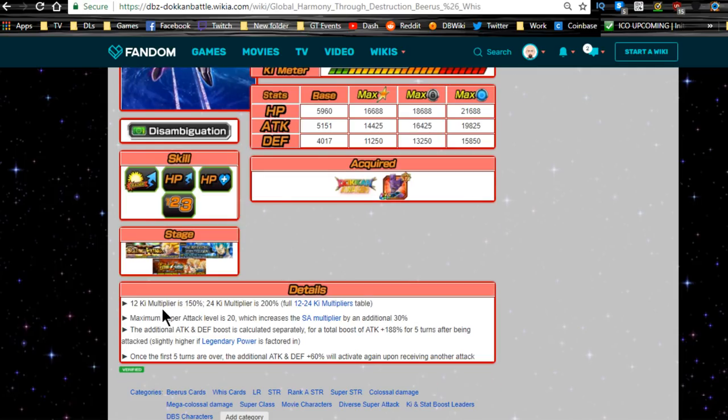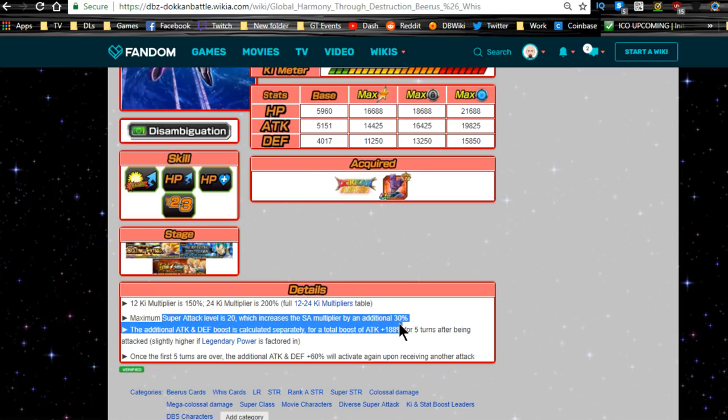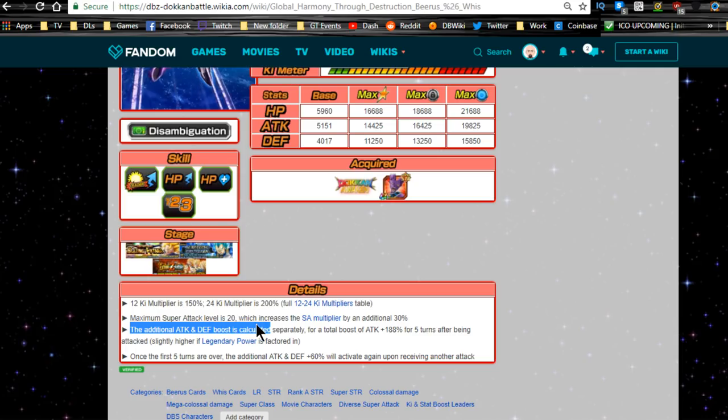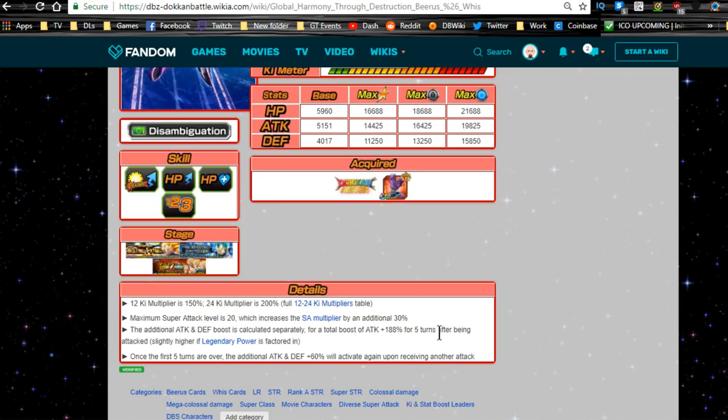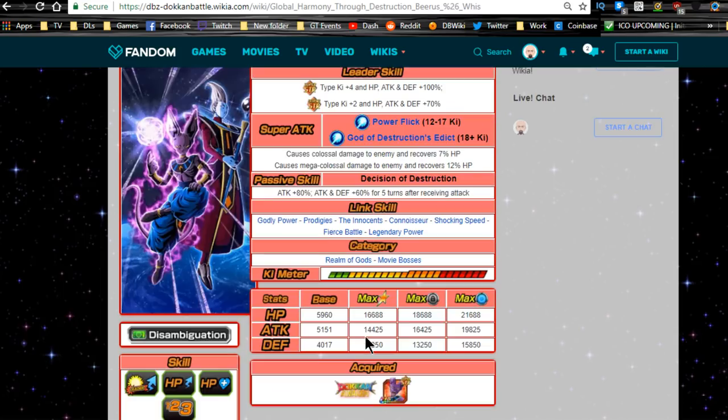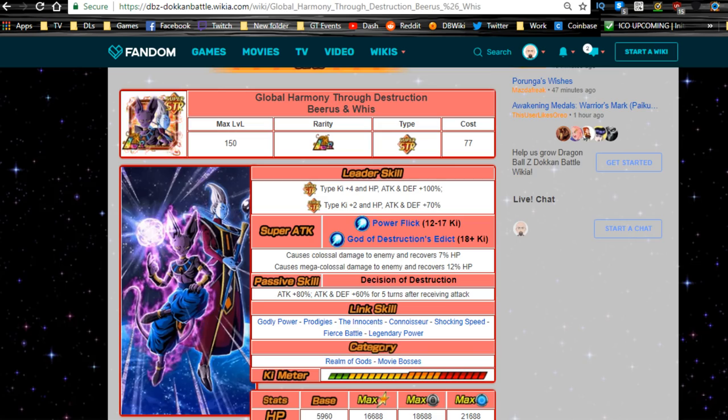His 12-Ki multiplier is 150%, 24-Ki multiplier is 200%. Maximum super attack level is 20, which increases the super attack multiplier by an additional 30%. The additional ATK and DEF boost is calculated separately for a total of ATK +188 for five turns, and it will reactivate after the five turns expire once he's been attacked again. It's probably best to have him in the first slot so he gets attacked and activates that boost immediately - otherwise you waste a turn.